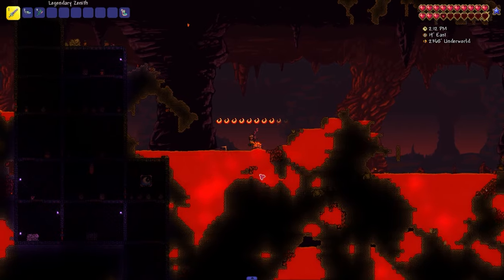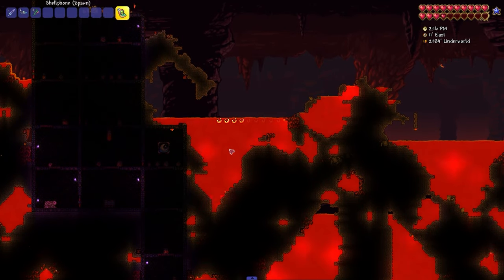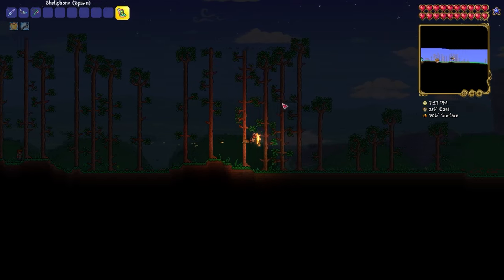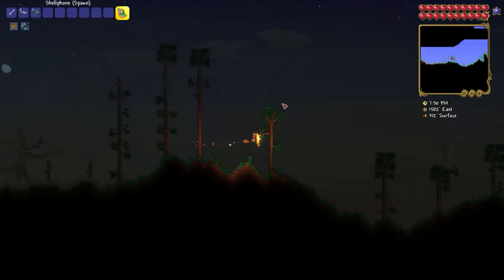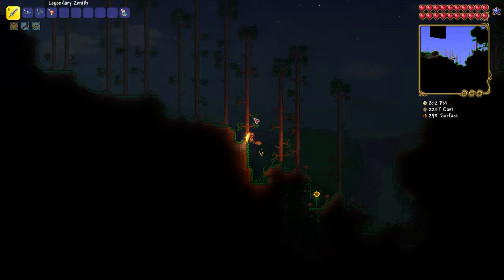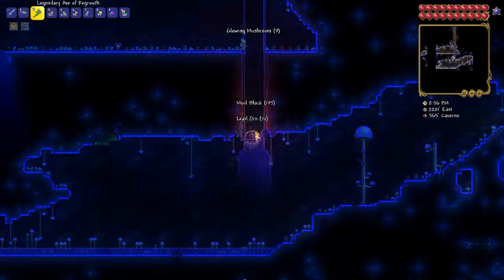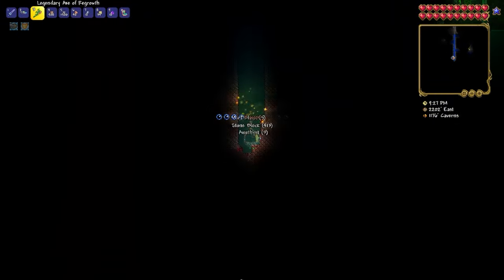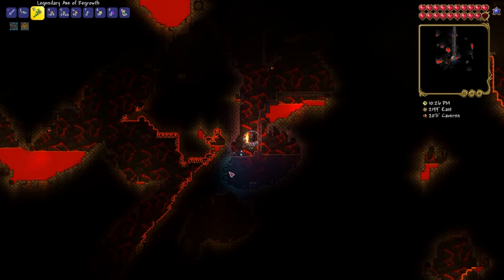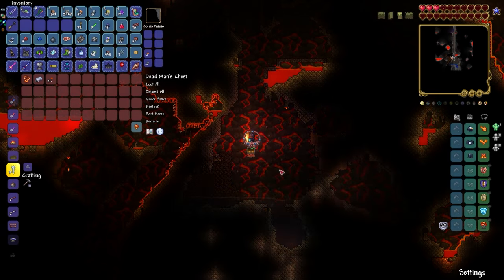Lava Charm is an item that gives you immunity from lava for 7 seconds, and is also used to craft other items that give lava invulnerability. Go to the right from spawn to the big trees, then go back a little to coordinate 2200 East. Start digging at that point. Here is the chest — but before you open it, break all the traps, and only then open the chest and take the Lava Charm.